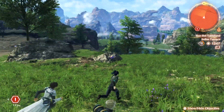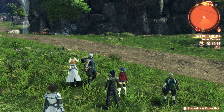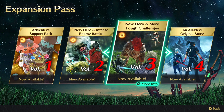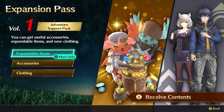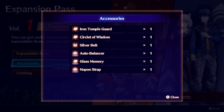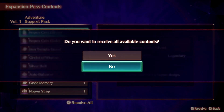Hero quests give us more party members to fight with, making us stronger in the process. So I'm going to do two things: one, check out the question mark we have in the first area, and two, I think it's time we looked at our expansion pass content. The last pack is clearly just the extra story for after we complete the main game, so we'll leave that one, but we still have the other three. The first is an adventure support pack which gives us silver and golden coins, nice accessories and clothing pieces.